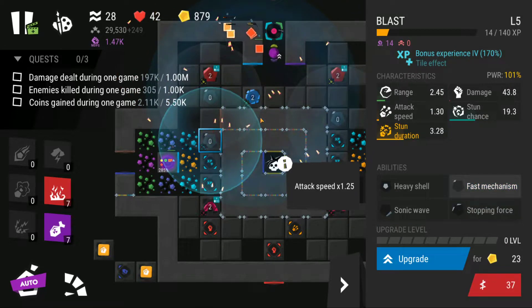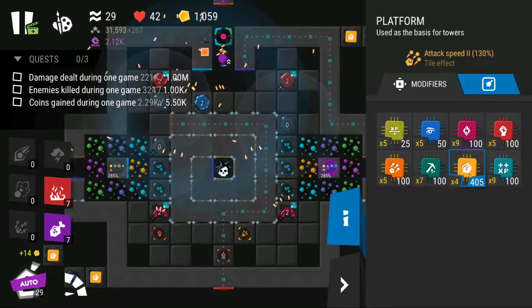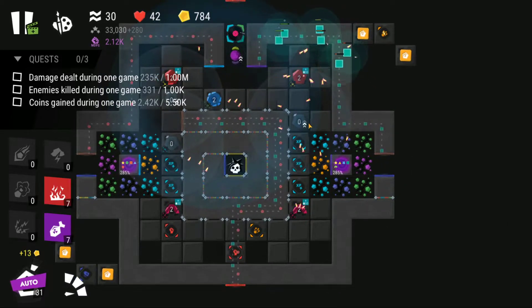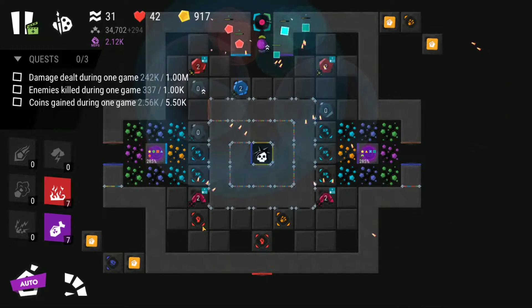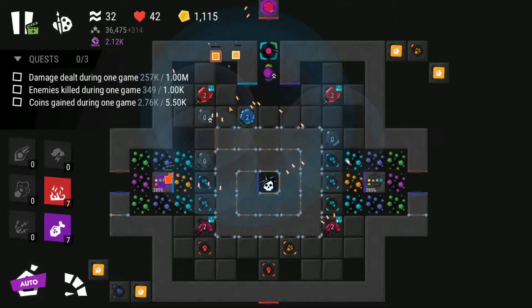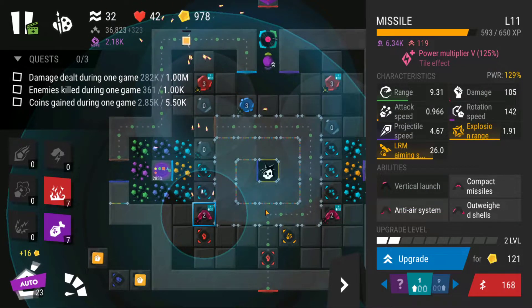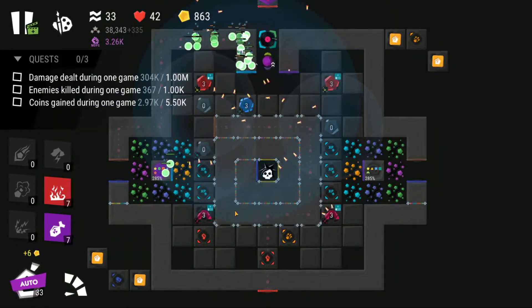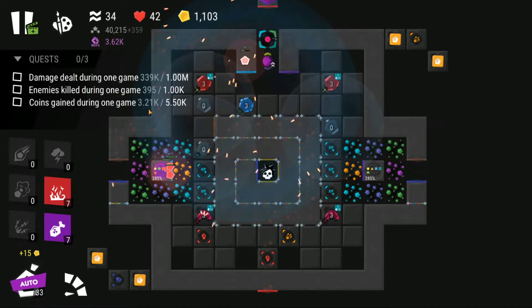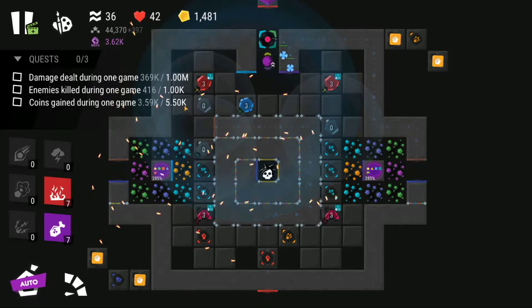Let's drop another blast tower so enemies are forced to go to the right side. Dropping another bounty — you can see there are a lot of spots you can use. You could also use these damage tiles to place more missiles, but right now I don't think it's necessary. I'm going to keep using the towers I've placed — maybe later in the game it will be important, but so far it's more than enough. Once you start dropping a lot of bounties, coins gained actually becomes the fastest quest you complete.